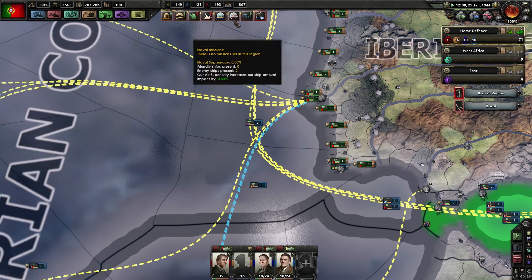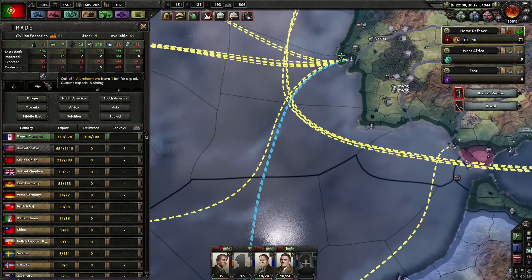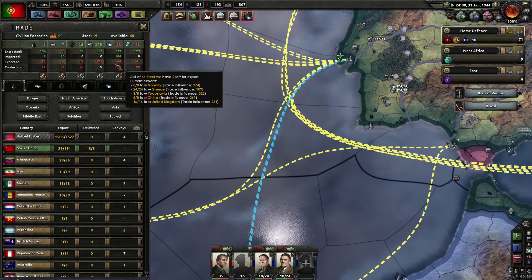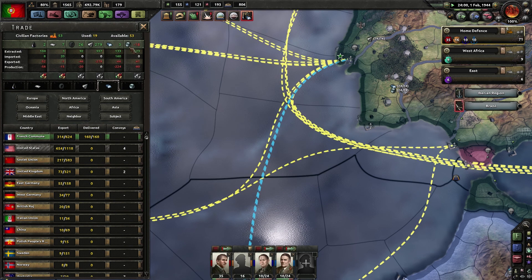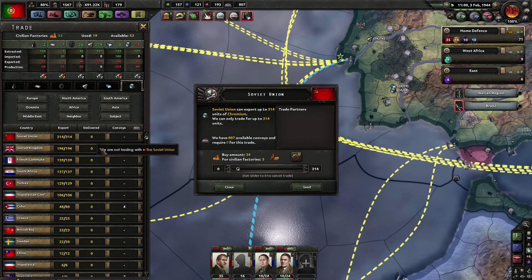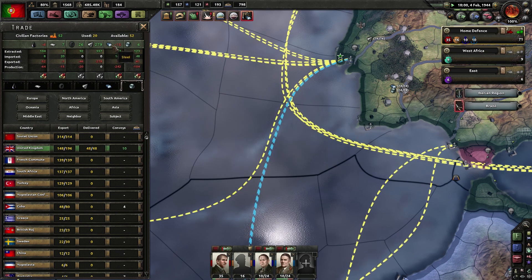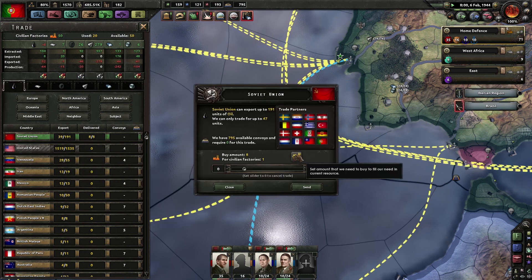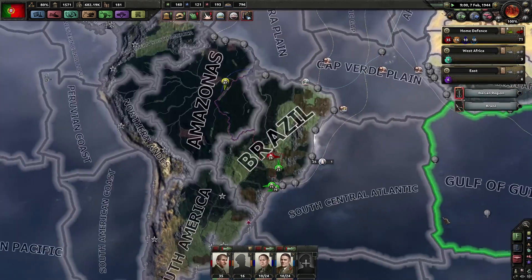We are short on oil, steel, and chromium - quite a bit actually. Oil we can get from the Soviet Union, a little more steel from France, and chromium from the UK. The Dominion of Canada has capitulated. Now we are sufficient for the moment.